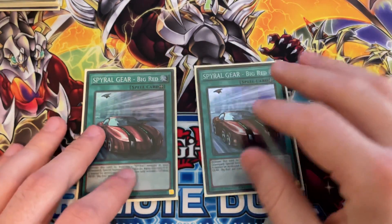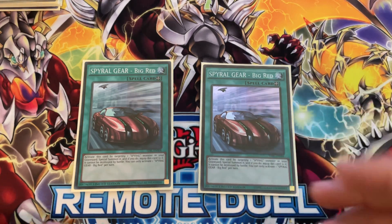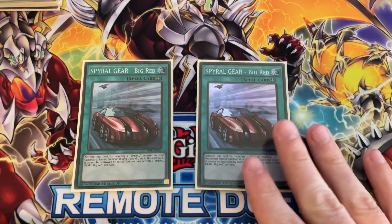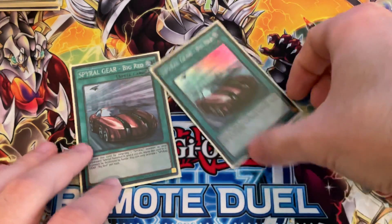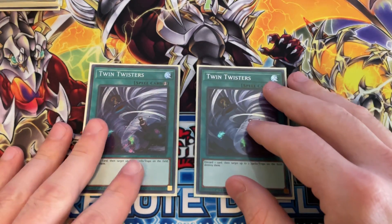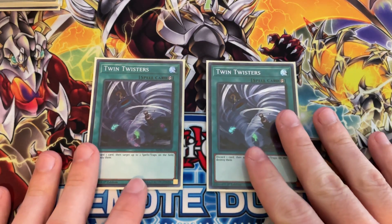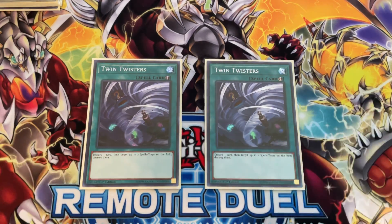For the two-of spells: two Spiral Gear Big Red, which targets a Spiral monster in your graveyard and special summons it — we normally special summon Quick Fix off this, but I have at times special summoned Double Helix as well. Two Twin Twisters — I was running Harpie's Feather Duster in playtesting but realized I needed a way to discard cards, since I often needed Quick Fix or Mission Rescue in the graveyard. Twin Twisters gave me back-row removal while enabling discards.